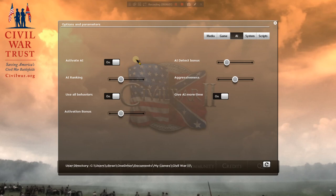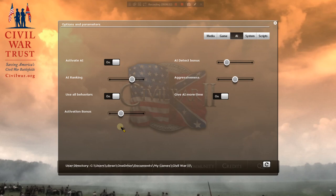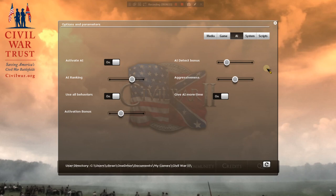For AI settings, we're going to try to make it as competitive as possible. We're bumping it up to Lieutenant level. Use all behaviors — sure. The AI will get an activation bonus of plus one, so their generals are more likely to activate. They also have a detection bonus — basically a plus one for the dice roll to detect our units, so in the fog of war they can see us a little better than we can see them.